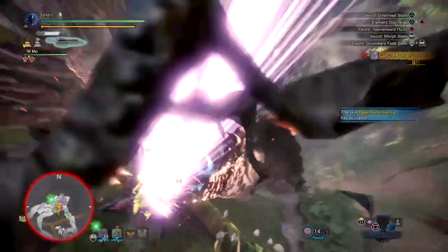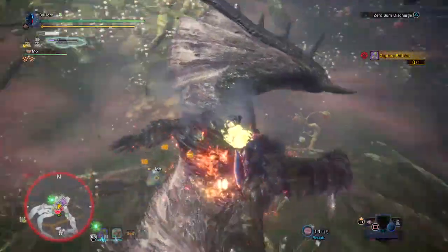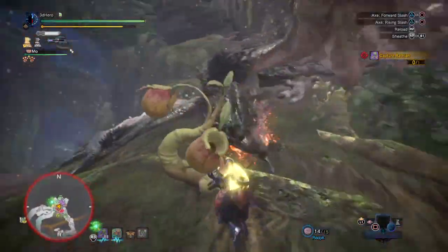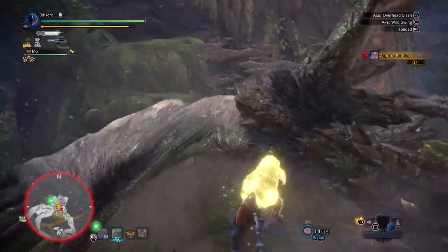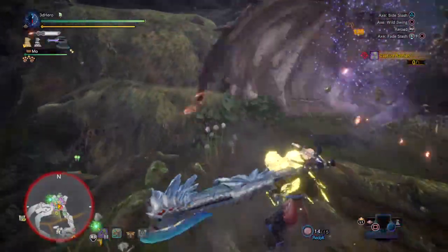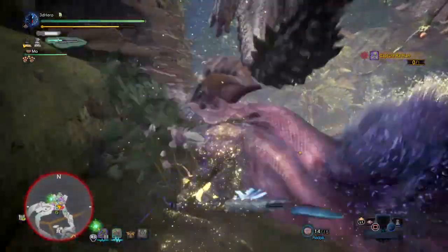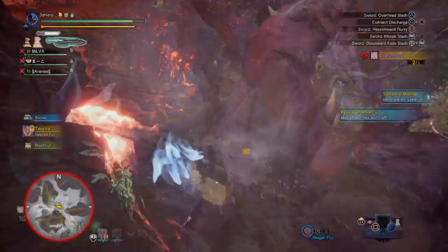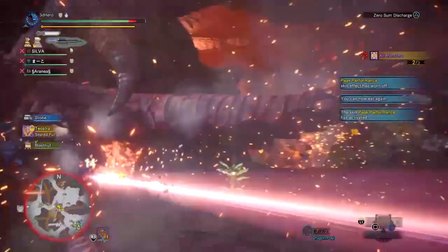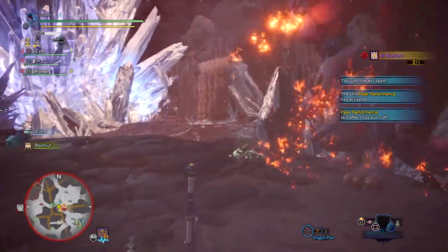I also highly advise you to make full use of your wild swing move, which is a big damage booster when pulled off right and can be repeated over and over again as long as the monster is immobilized or you have a perfect window to attack. Doing this with your health augment active and Peak Performance active will allow you to stay DPS high all the time. This set is really great for solo players who want to do a large amount of damage through quick and precise combos without having to worry about sharpening all the time.